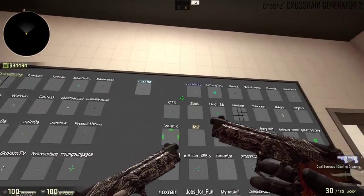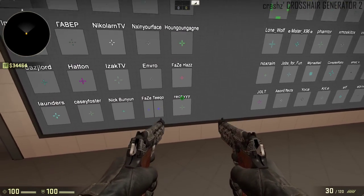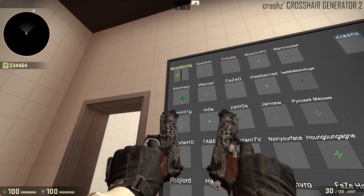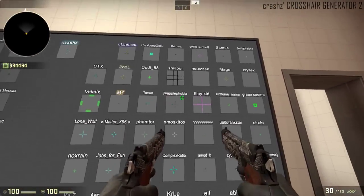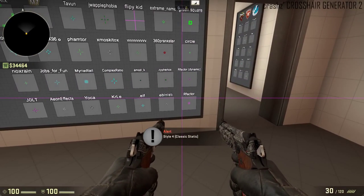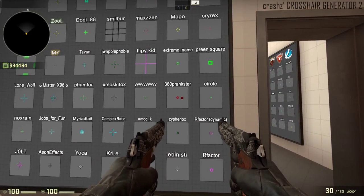In here are all the YouTuber crosshairs. We have ImmortalHD, PhaseHas, Nick Bunyun, MojoOnPC, Anomaly — you guys might recognize some of these people. In here are some of the crosshairs that people create. I use this one, so if you want to get my crosshair, you want to go back here.